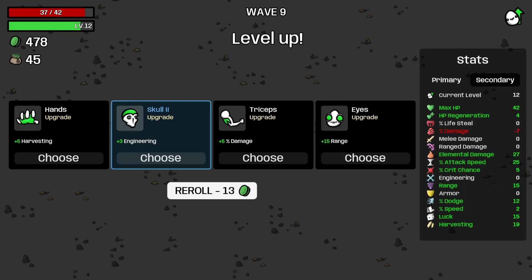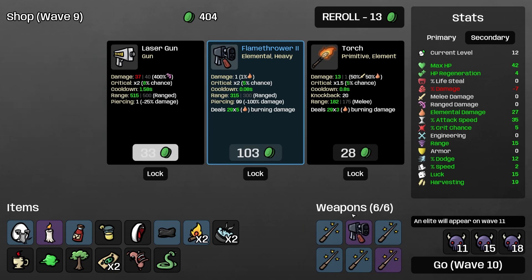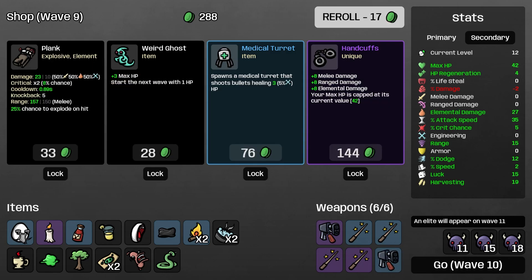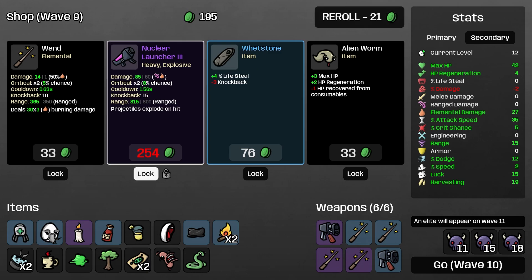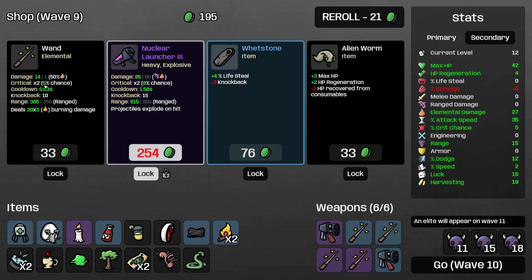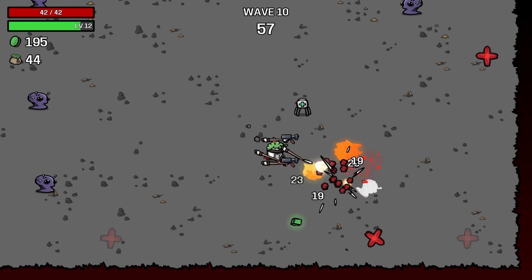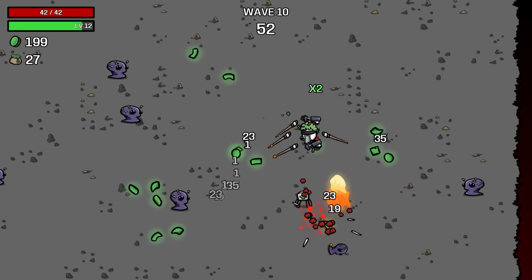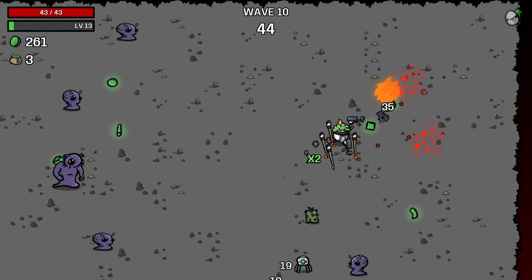We're not critting that much, so I might just recycle this. Roll - we'll take the attack speed. Another flamethrower - definitely think we should bring that in. Combine, combine, bring you in. We're not capping our HP. A medical turret could be pretty useful. This is pretty useful. Can we get through wave 10 so we can use this? I want to bring in this wand as well - we're going to lock this and go into wave 10. We can get through this wave and then get a nuclear launcher in here - that could be very big for us.